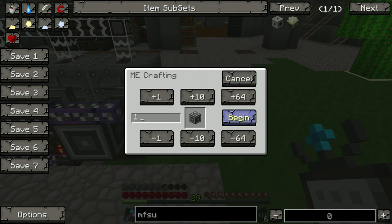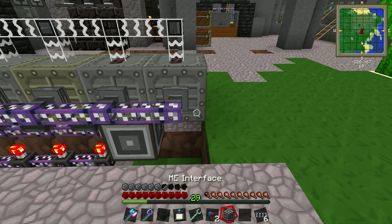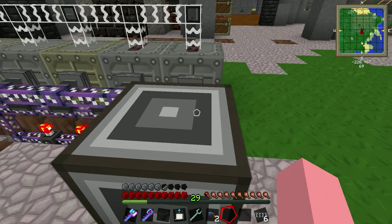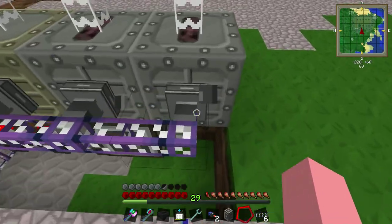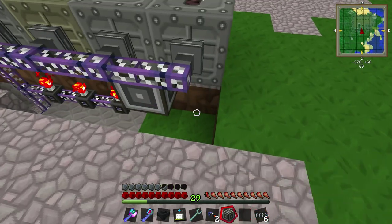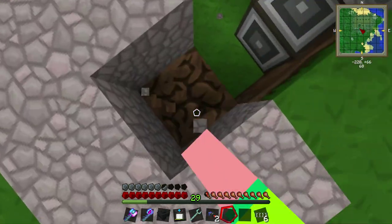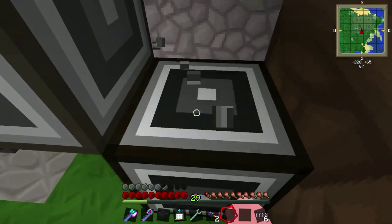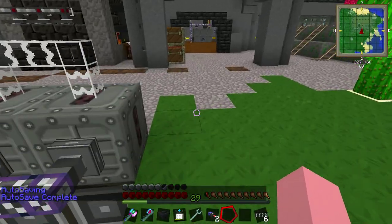Let's go ahead and make our ME interface that we're going to need. It shouldn't take too long for our little system to spit that out. We'll put him... whoops, that is not where I wanted him. Let's make that back up — try this again with less fail. We somehow managed to make it even more fail. Let's break it one more time. All right, now it's done. Perfect, and I can get in and out.